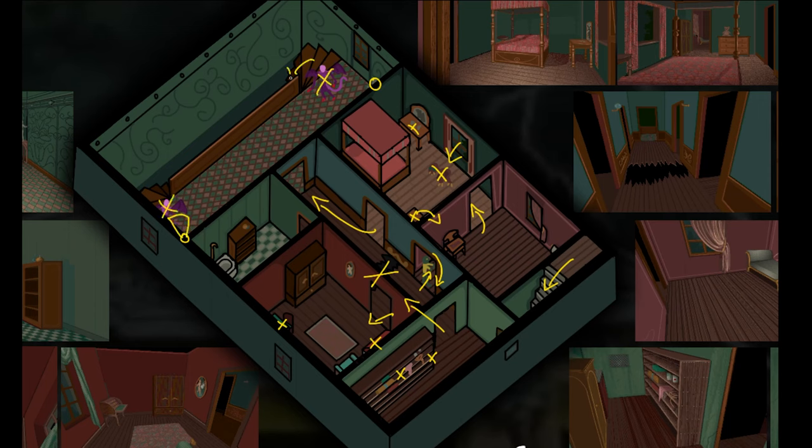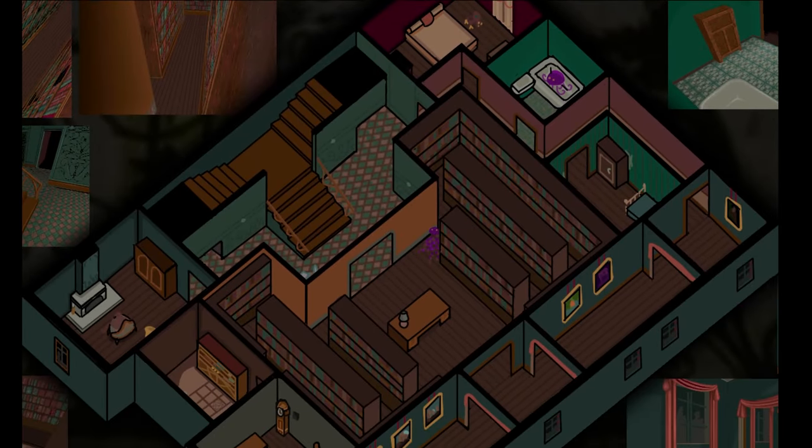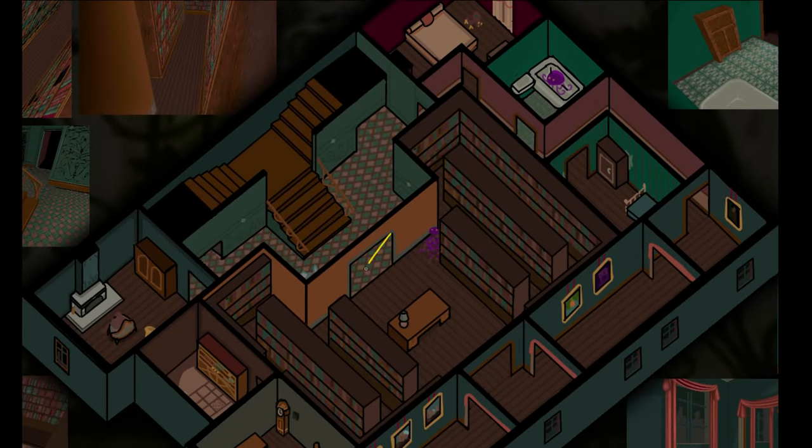Then use either staircase to get downstairs. As we come down the stairs, some evil forces will slam the library door shut so we can't go in there right away. If we explore around, there's a room with a ghost just chilling in a chair. We gotta watch out for him, because if you touch him he'll turn into a tornado of energy and instantly kill you.